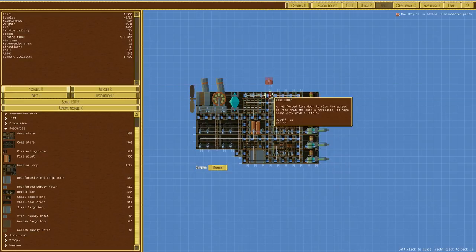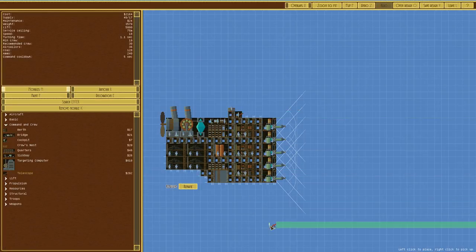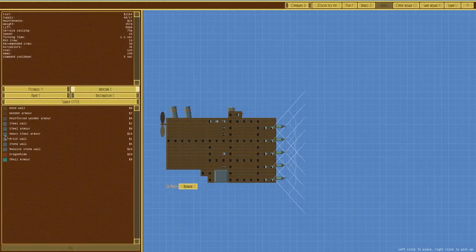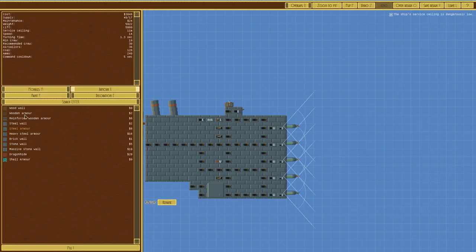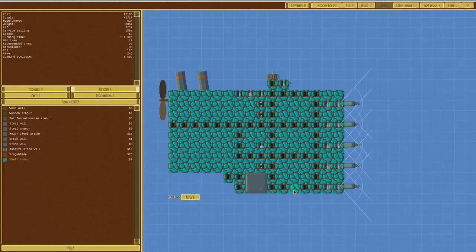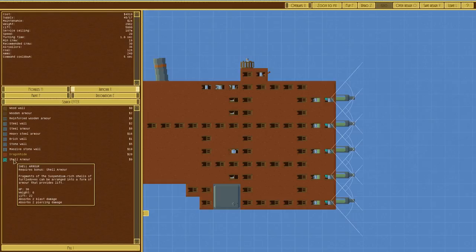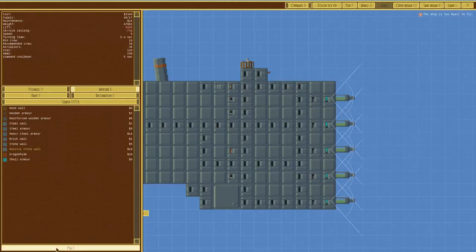I like the idea of the telescope being a little bit further up — there you go. In terms of armor I'd like to go with steel, but that brings our service ceiling to 11 meters — not exactly a high flyer. Steel gives 75 meters, reinforced wooden is minus 7, so looks like we're going with wooden armor. We could go with shell armor — two blast, two piercing absorption, lift 22, which gives you lift. Dragon hide is 15 blast absorbs, five piercing. Stone wall seems a bit too low. Let's just go for wooden armor.